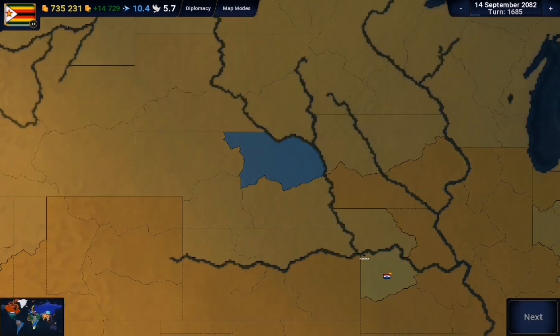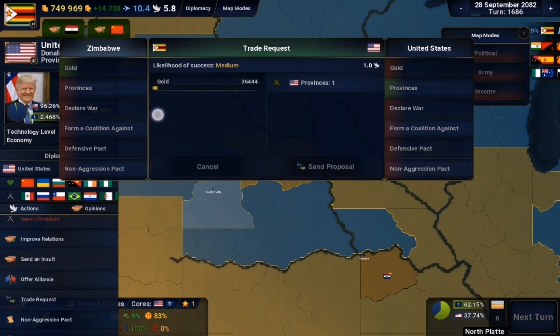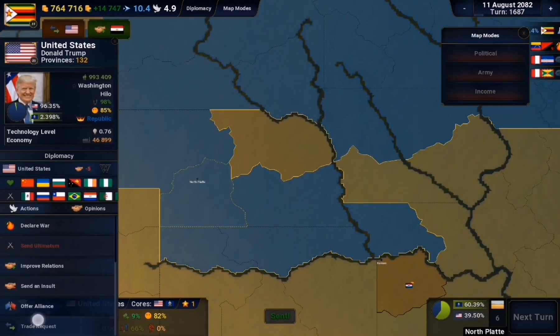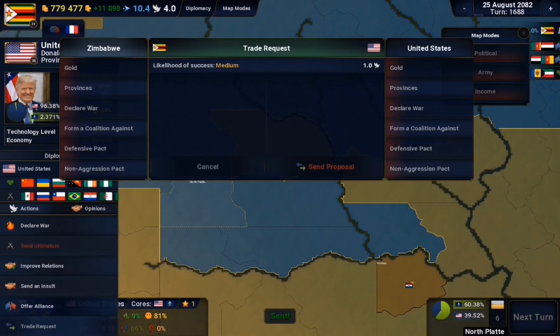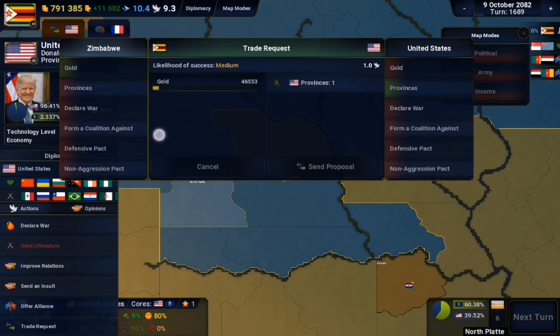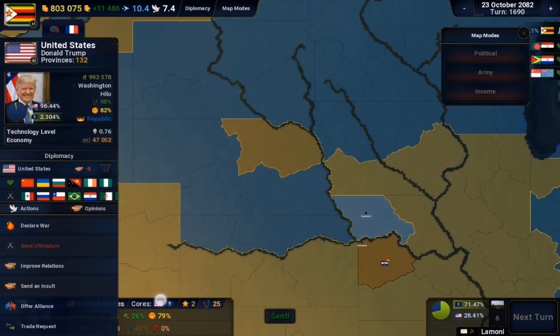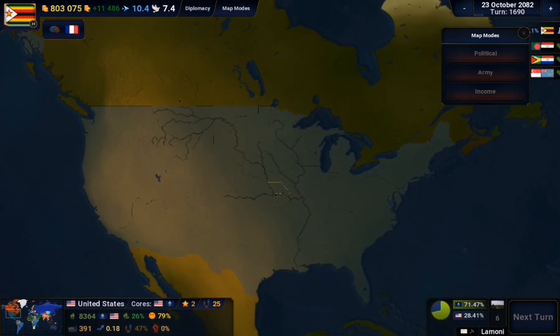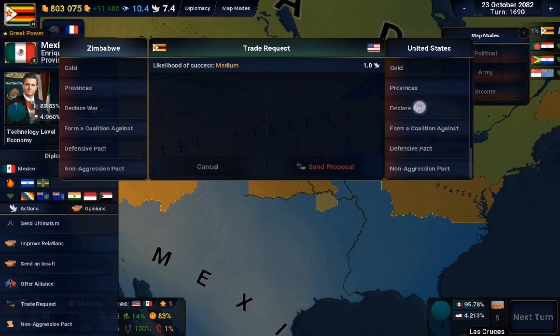Afterwards I got the US itself to invade the state of Kansas, and that invasion went very well. Then one by one I decided to buy the provinces, getting them cheap since they were worth very little. Initially the US rejected my deals - of course it's Trump, he's a very big businessman - but I kept trying. Eventually I realized America had cores on this territory, which was American territory from the beginning of the game. So that was a bit stupid of me - I should have probably got Mexico to attack instead.